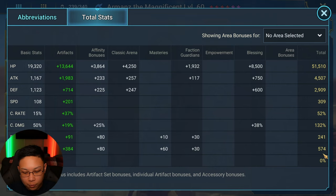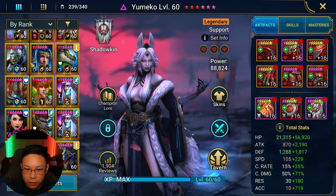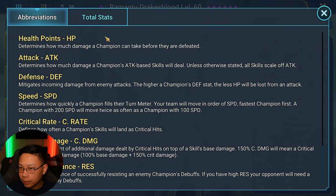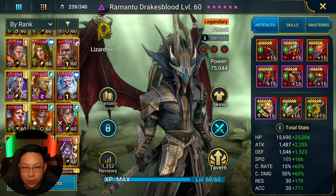When I talk about accuracy for high-level arena, what I currently have on him is not a high amount of accuracy. I think to consistently do well in Plat arena or even live arena, you want about 700 accuracy as an end-game Plat level player — or even live Gold. I think I'm in Gold One maybe. But if you're like Gold Three or Four, you probably need about 700 accuracy. 700 has been my go-to — Yumiko for example is at 700+29, Romantu is also 700. I try to aim for about 700 accuracy and 300+ speed for champions I'm going to be using in high-level arena.